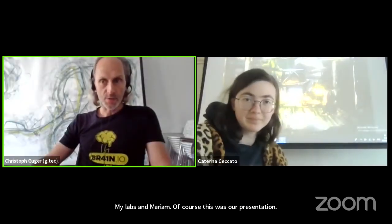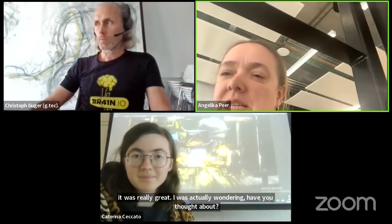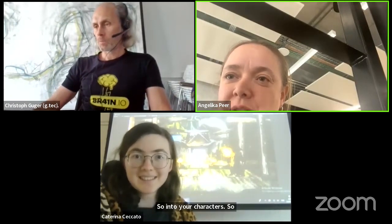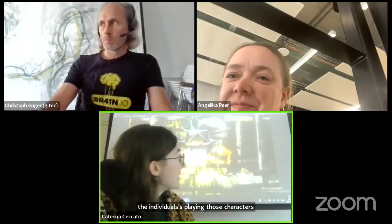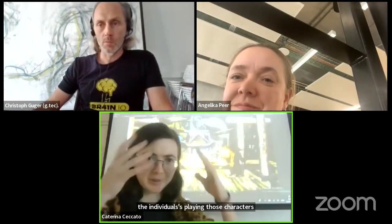Any questions for the BrainyHacks? It was really great. I was actually wondering, have you thought about also including emotions into your animations and into your characters — so the emotions of the individuals playing those characters? So we have the wizard in particular, who is based on passive BCI with frontal alpha asymmetry. And we thought that the more positive the thoughts of the wizard are, the more fire he creates.